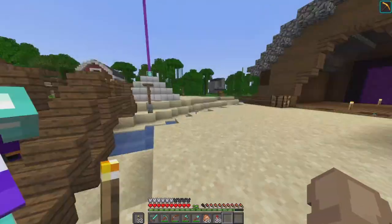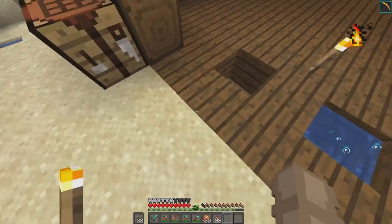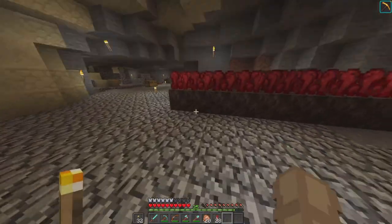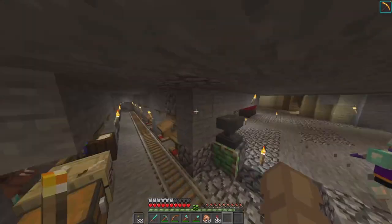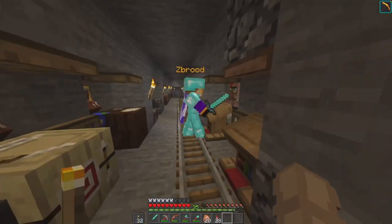So we are here with ZBruda because he doesn't know how to use villagers to get enchanting, and he also doesn't know how to use the string duper. He doesn't have an elytra. Cucumber is also in the call for some reason.